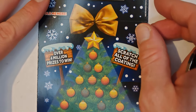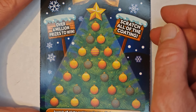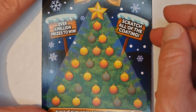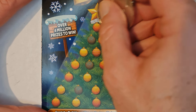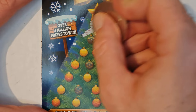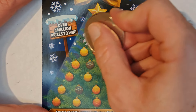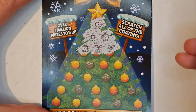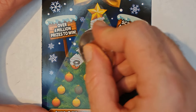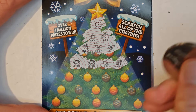Right, onto the next. We have a crown, candle, igloo, calendar, holly, holly — two hollies in one go. Reef, reef, fire, and a present.